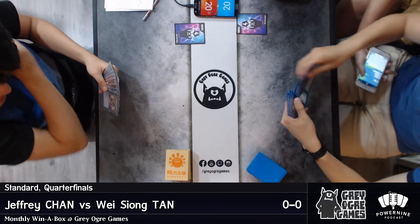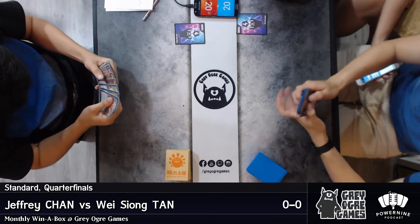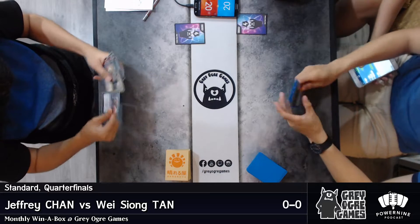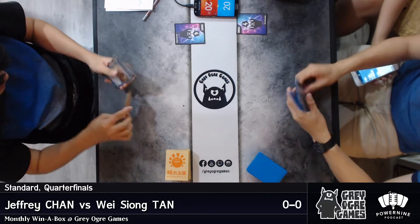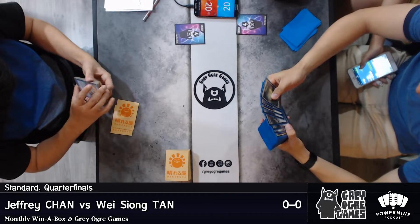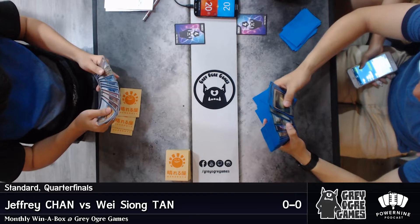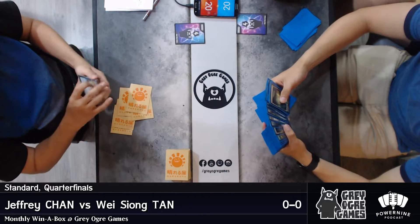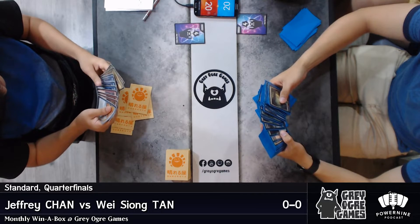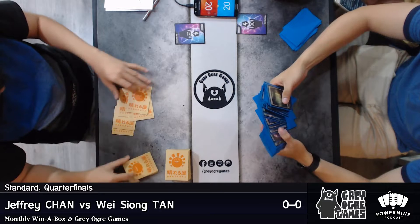What is Wei Xiong's... oh, that's his girlfriend. I wish I had a girlfriend. Hey man, he's holding up a Torrential Gearhawk — you gotta be careful! Jeffrey Chan — I saw him with a Void Shatter in his hands just now. Maybe that might be... nah, doesn't really do much.